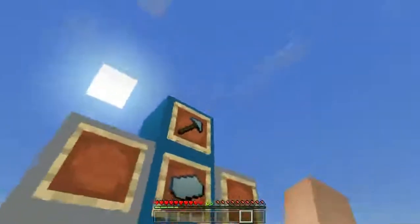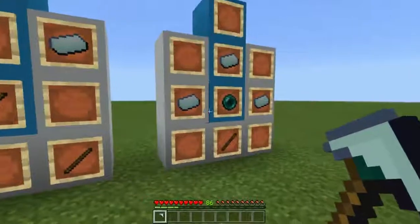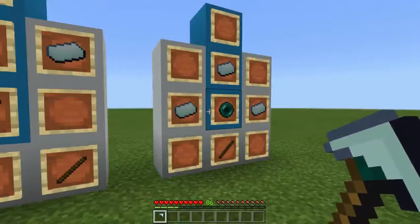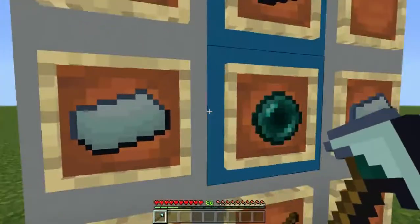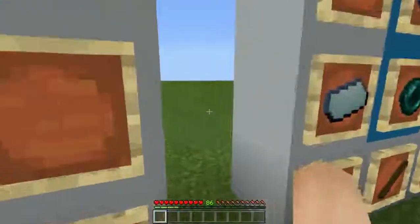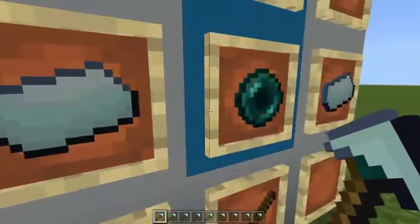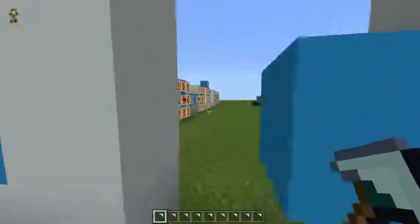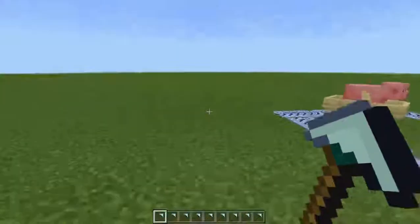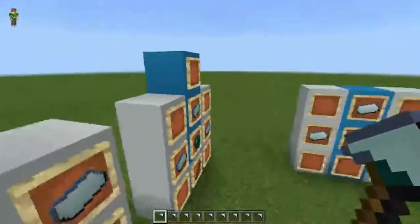The next item is the Fazer. However, the crafting recipe — I don't know what's happening, I haven't looked inside the files — but it doesn't work. But the right click does work: yes, it does teleport me. I don't know, it doesn't always work, but it does work. Basically, that's the Fazer.